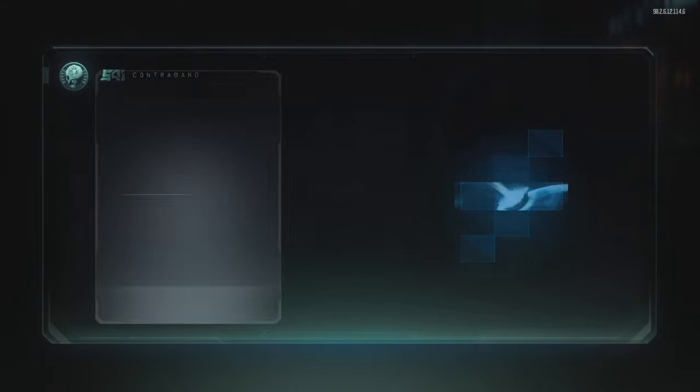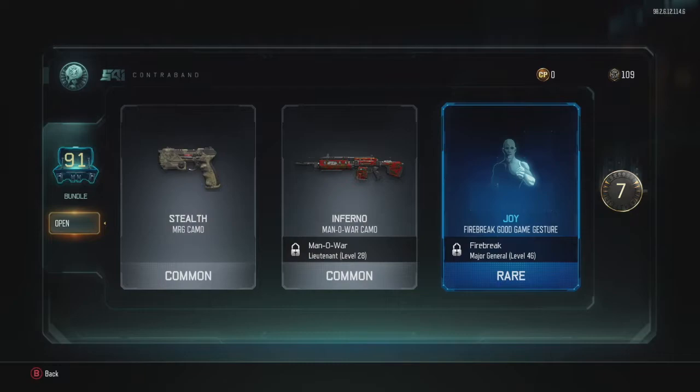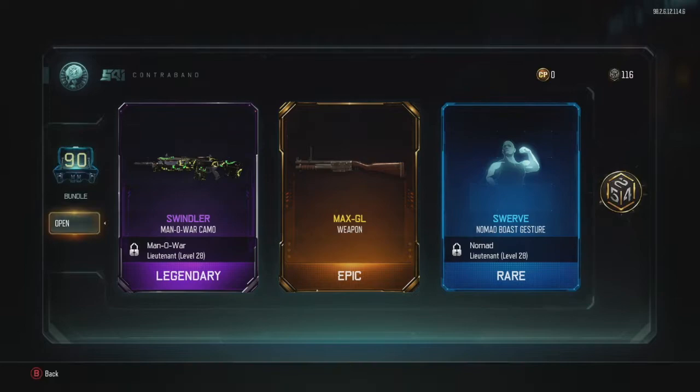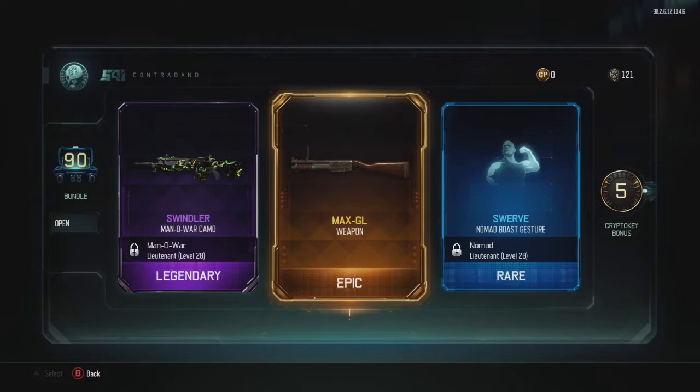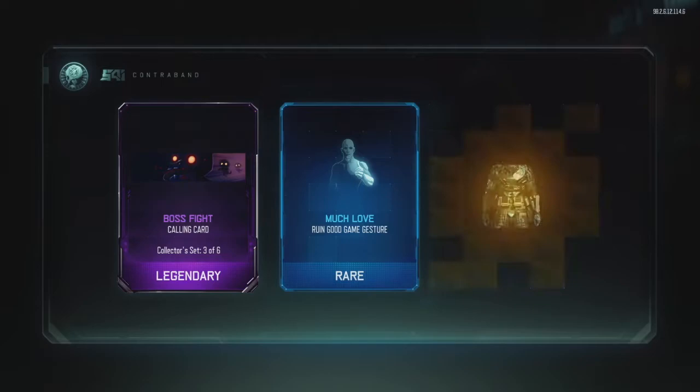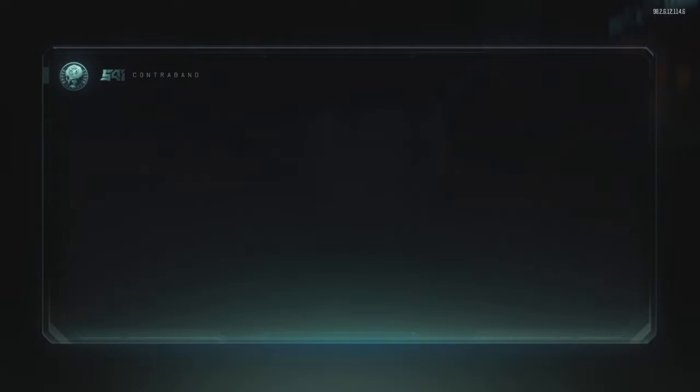Nothing much came from that one so we can move on. Looks like a Man of War camo, and a stealth camo — oh look at that, there we go! We got a weapon already — Max GL! So there it is, a Max GL. That was a new pickup. I think that might be like a grenade launcher-type weapon, or it could be a shotgun — it has that shotgun design. But it's not usable in zombies so I can use it in the multiplayer landscape. We got our first weapon of the day — that's cool. And Profit body type there.